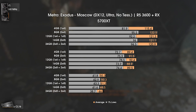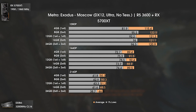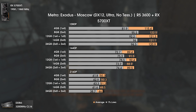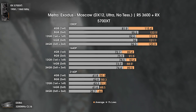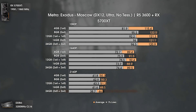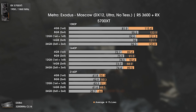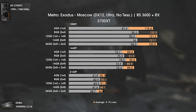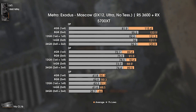Metro Exodus surprised me with how polished and well-optimized it is. Running at native 3440x1440, I've never seen it use more than 7GB of RAM — it usually sits around 5GB. That's why the 4GB kit can still produce decent results without excessive stuttering. For all other configurations, results are within the margin of error, and anything over 8GB is more than enough for this game.